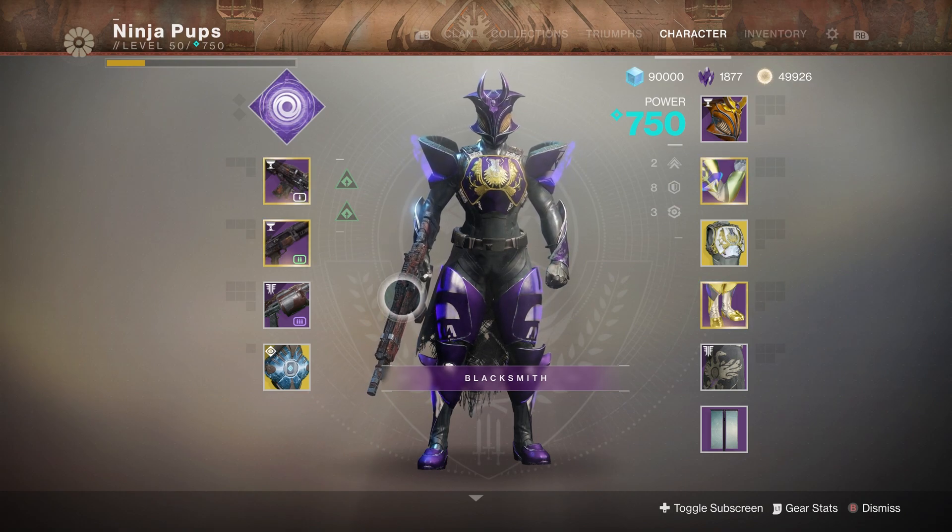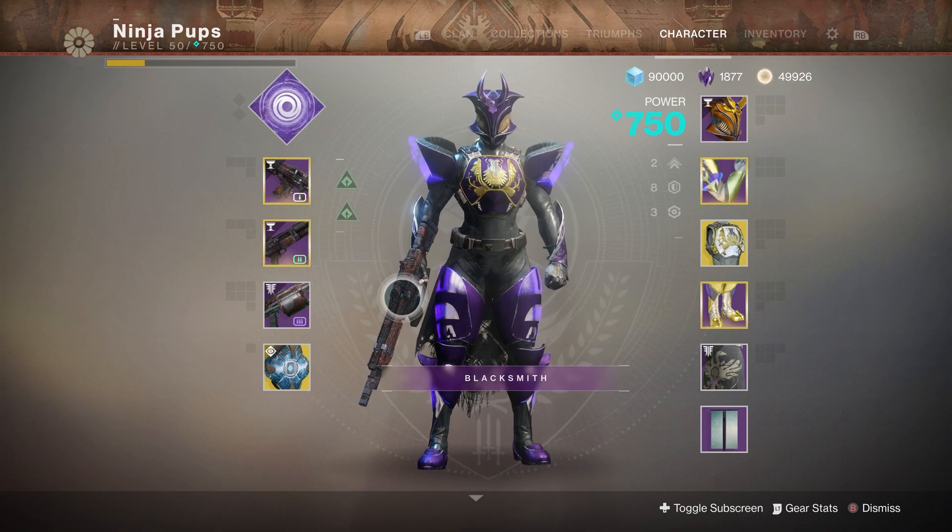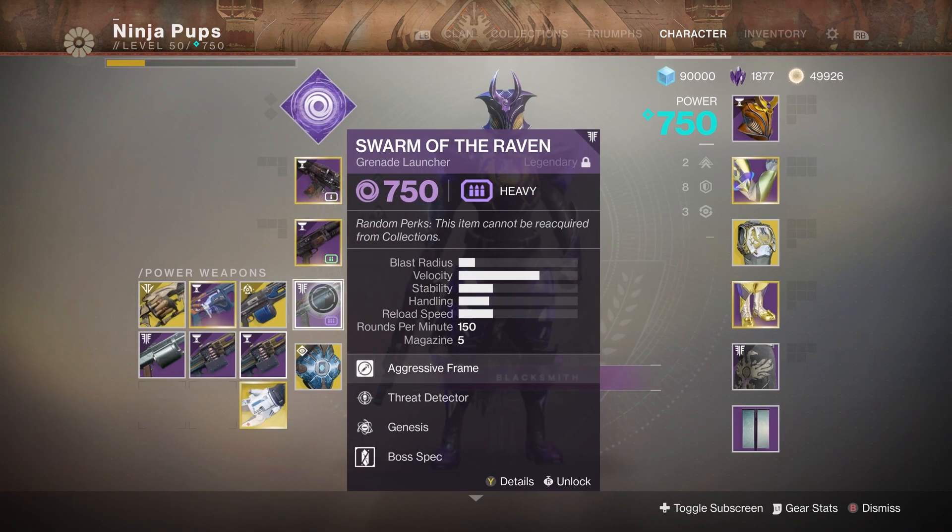You may or may not have been hearing about a little thing called Swarm of the Raven. In this video we're going to take a look at the weapon and why you should get this thing right now. I'll also go over what perks you should try and get for the PvE god roll, since today is all about a ton of damage — and grenade launchers are really good at that as of late.